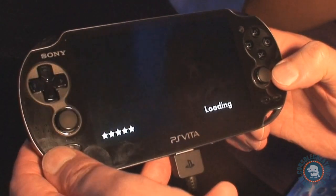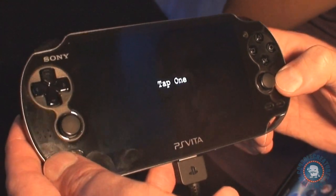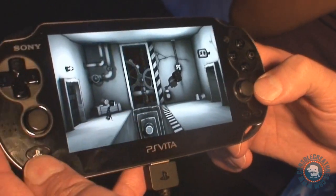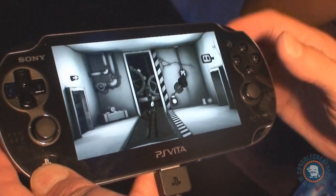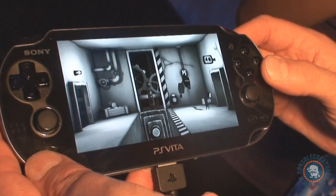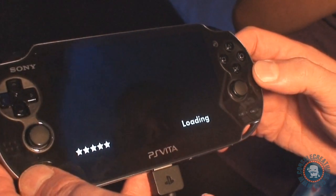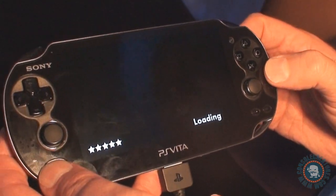So we're gonna be a launch title, out early next year worldwide. The title is Escape Plan and we have two characters that you control. Right now I'm just controlling Little. I'm gonna get to Large shortly as I get out to some of these levels. We also have collectibles where I can collect signs throughout the level — there's one in every room where you're gonna have to find it.